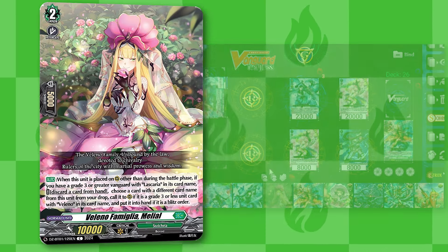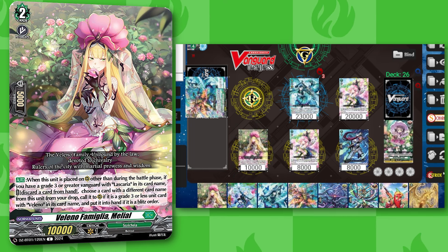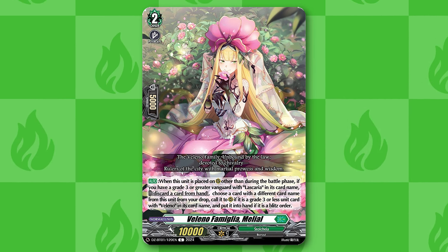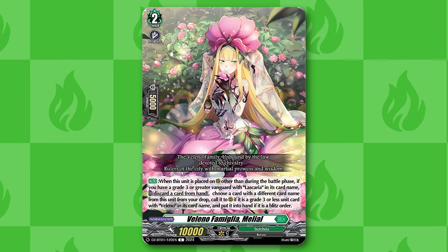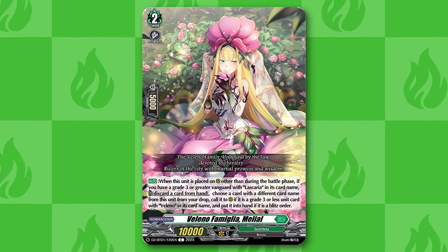The Grade 2 is Melial. When placed outside of battle phase, if your Vanguard is Grade 3 or greater, you can discard a card and revive a different named Valeno unit from your drop zone, or add a blitz order from your drop zone to your hand. Melial is a tutor for the other Valeno units. Having instant access to a multi-attacker again is really important, and it can also replace dead cards in hand with a blitz order for better guarding capabilities on the next turn.